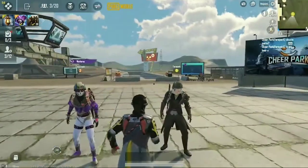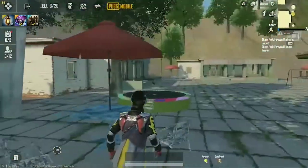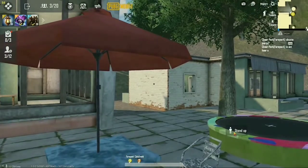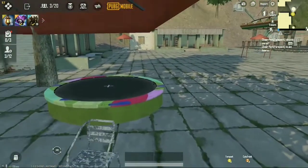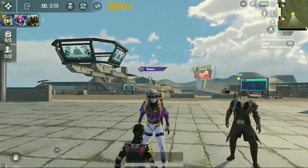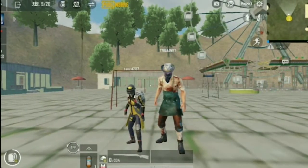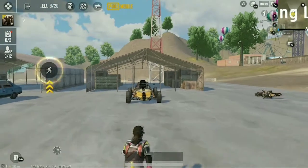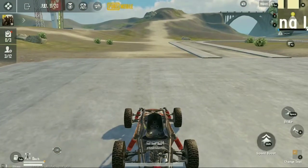Glitch 3. I will show you how to be smaller in size. For this you will need to be in a cheer park. You will sit down in these chairs and then again stand up and you will be smaller. Here is the size difference. To get back into regular size you will need to find any vehicle in the game, get on it, sit for 1 or 2 seconds, then exit out and you will be normal in size.